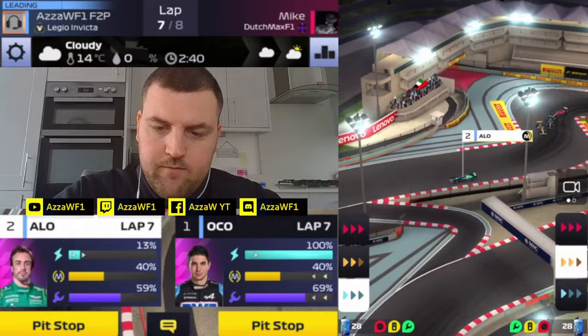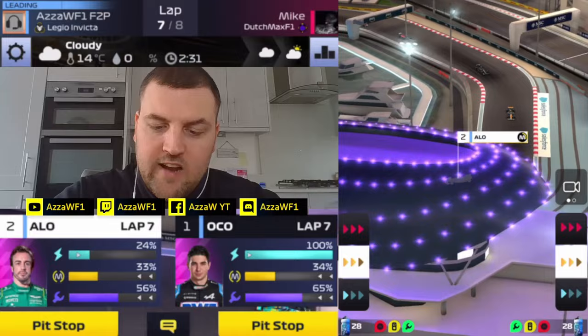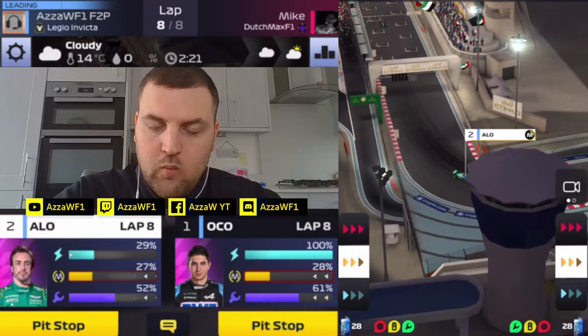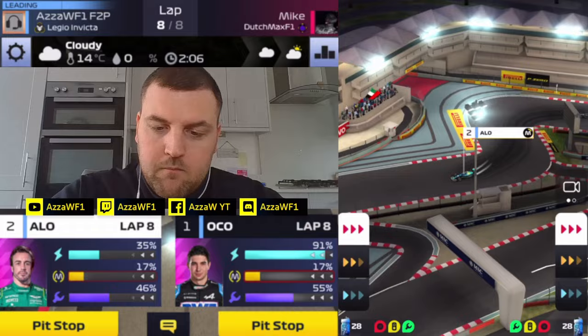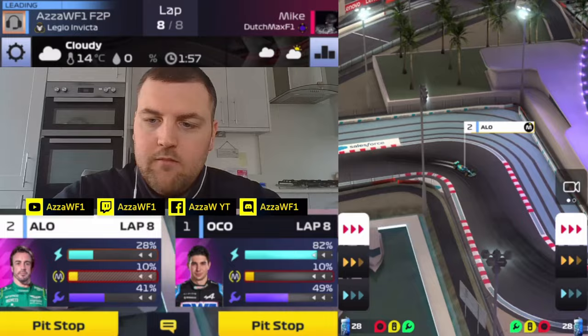Norris still holding up the pack back there in P3 — you can see a Mercedes, a Ferrari and a Red Bull all stacked behind it. So we're going to come around the final corners, one lap to go, Ocon already on that lap, and Alonso starts as well. Looking good. Maybe we could have scored 47 in Jeddah — could we have gone a perfect GP? There's still two races to go in qualifying. We're going to be well clear of the rival, and it was a good matchup.